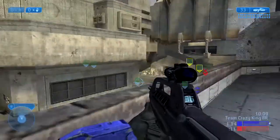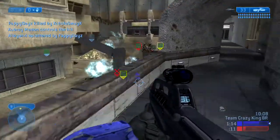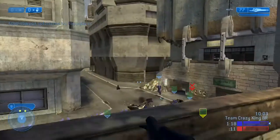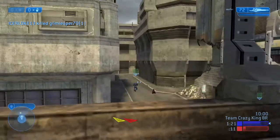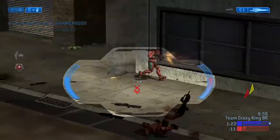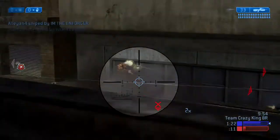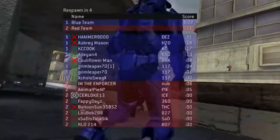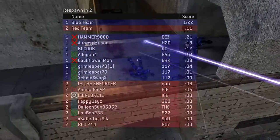I get a couple kills here and then I just kind of sit around in this area. Always remember in Halo — especially in Halo 2 — it only takes four shots to kill you, and they can do that pretty quickly. So I focus on making sure that I'm kind of hard to kill and put as much damage as I can on these people. Then it looks like somebody else got a sniper and took me down pretty quick.